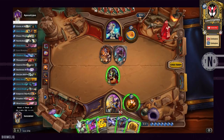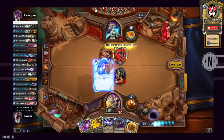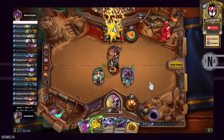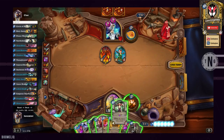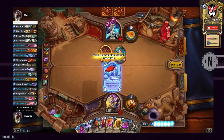On to Cabal Shadow Priest — the card basically does what it says. It steals a minion that has two attack or less. For example, if your opponent places a Nerubian Egg or a Summoning Stone, Cabal Shadow Priest is the perfect card to steal away that minion that could cause a problem later in the game and put it to use for ourselves.